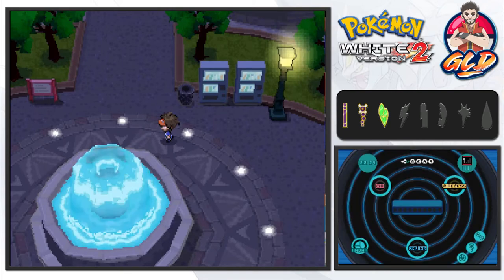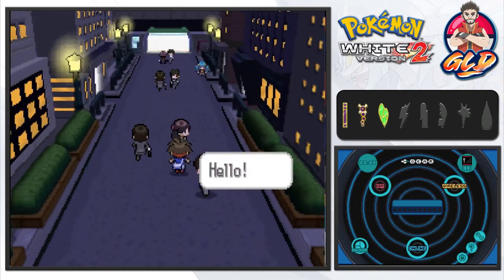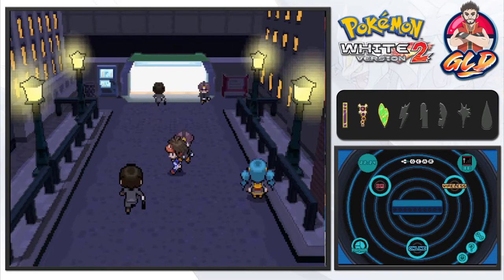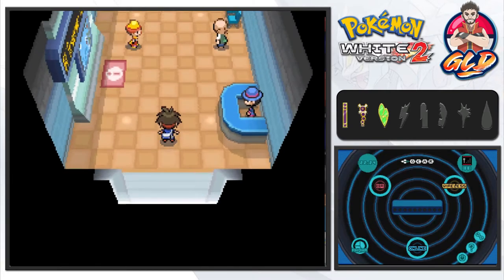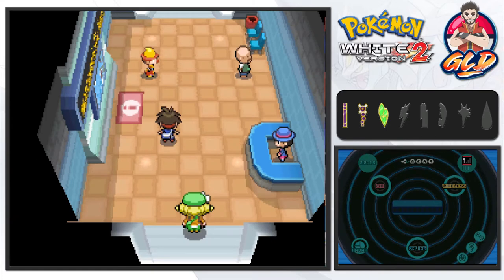Route 4 is a very interesting place with a lot of pokemon to choose from. In Black and White, I actually captured three pokemon in that one location — Darmanitan, Sigiliph, and I think Drillbur. You guys are gonna have to remind me on that one.